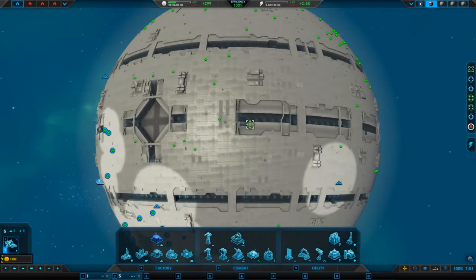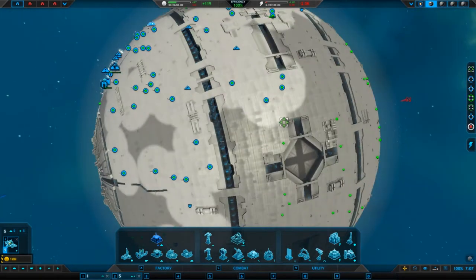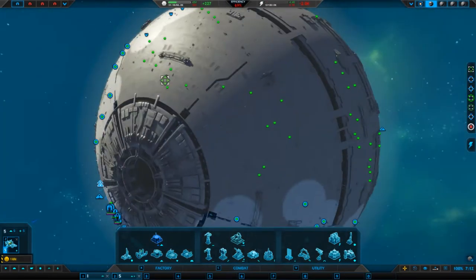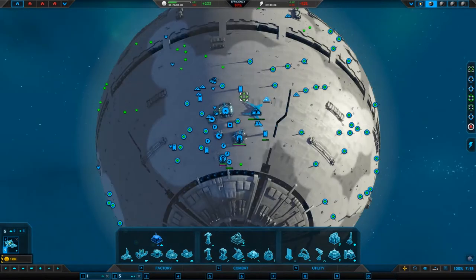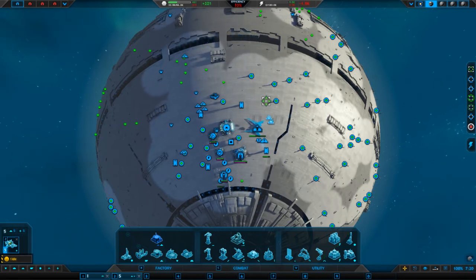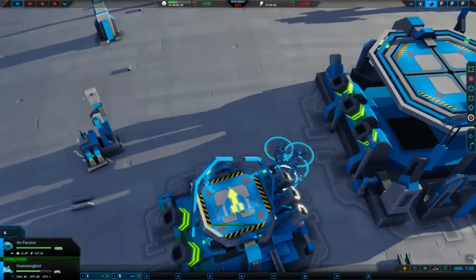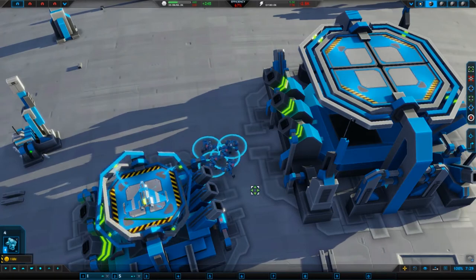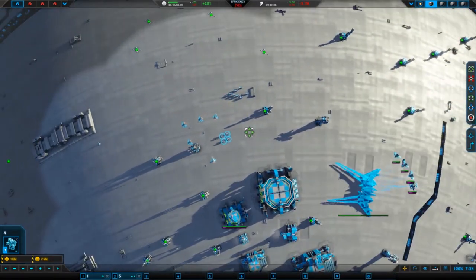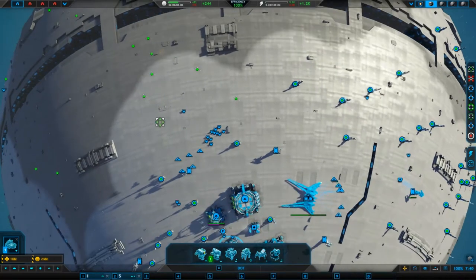I'm starting to wonder whether I've actually got anybody on this planet with me, because my guys have gone around and done a patrol now. It doesn't look like I've got anybody here. So maybe we're going to have to start thinking about how to get our interplanetary game on. Everything should work out fine. I actually want you to kick out a little further up here — you as well, if possible.